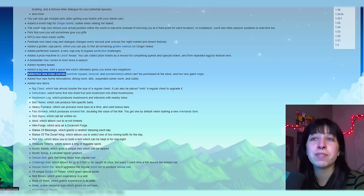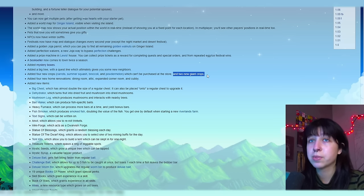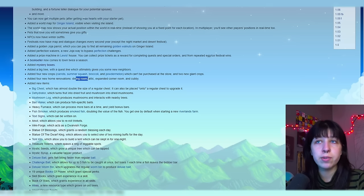Added four new crops: carrots, summer squash, broccoli, and powder melon, which cannot be purchased at the store. There are also two new giant crops — we know one of the new giant crops is a key crop, but we're not yet aware of the other. Added four new home renovations: a dining room, attic, expanded corner room, and cubby.